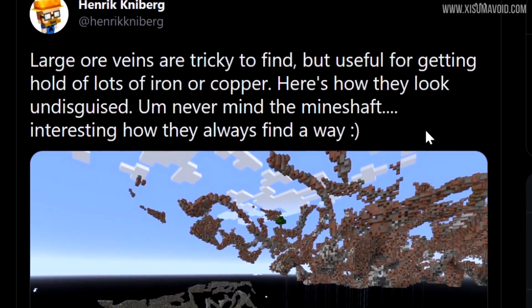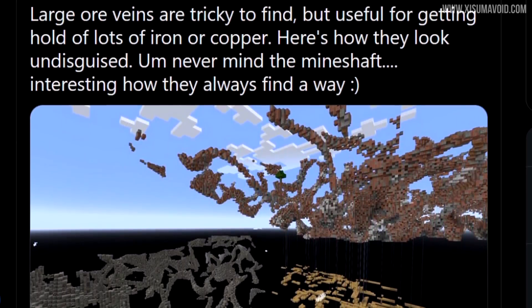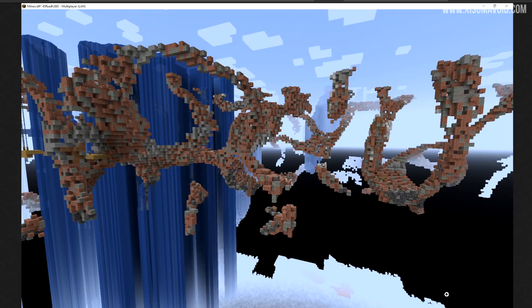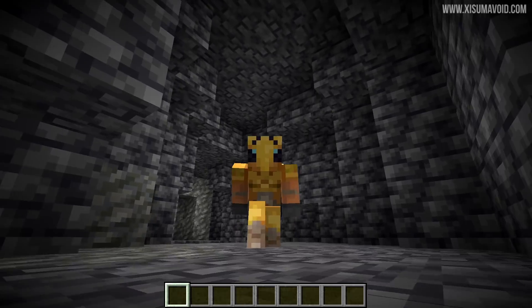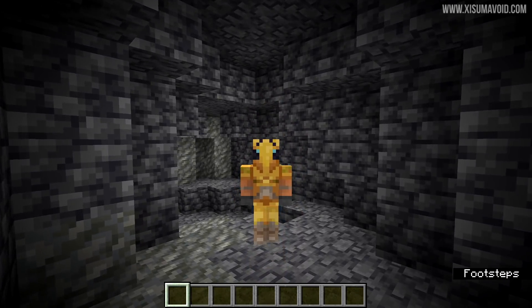Henrik has shared another tweet which is absolutely mind-blowing — they basically removed everything out of the world except mine shafts and these ore veins. You can see that these things will be absolutely massive. Once you spot this combination of blocks in your world, you'll be able to explore and dig away for ages and get tons of these materials. As I understand it, they simply generate above Y0, but remember down in the deep underground it goes below Y0 now, so 0 and above is where you find the ore veins.